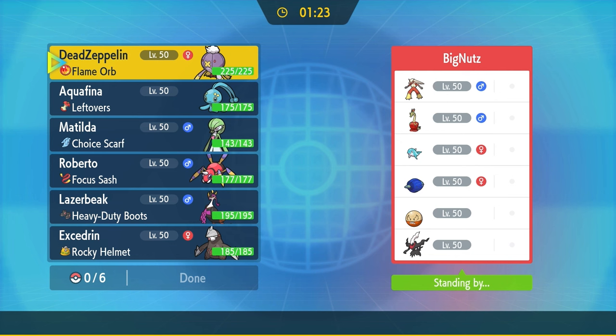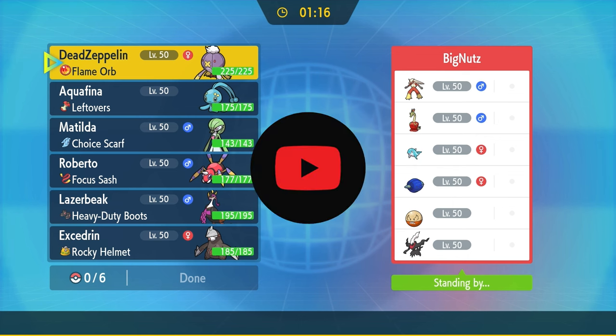Look, Manaphy is one of only two Pokemon that get access to the win button that is Tail Glow, and for how good this thing is in general, it's pretty rarely used. And today, we're going to see if we can put this weird mythical dude to use.